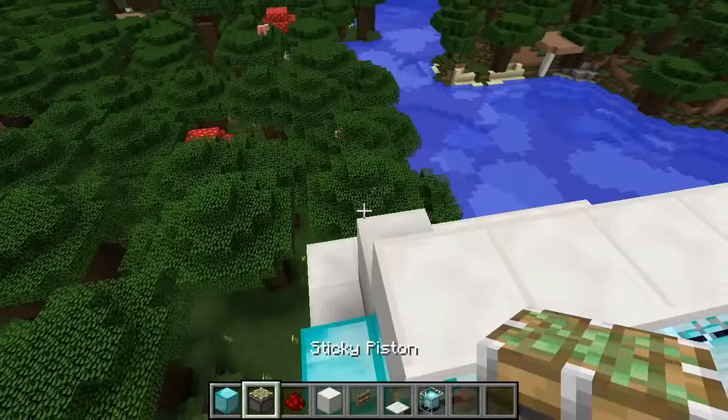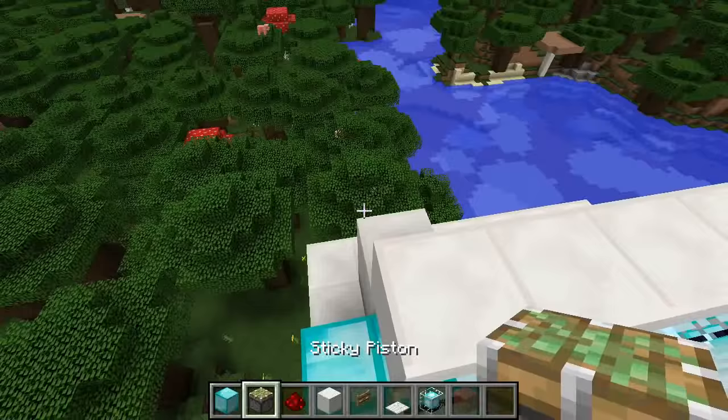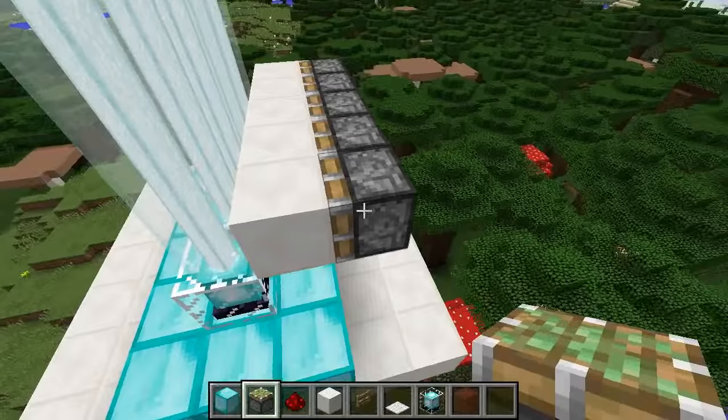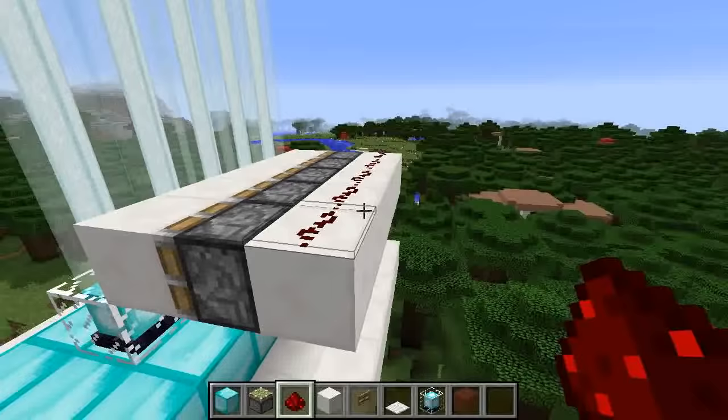I need to make a piston face this way. Get your piston orientated just like that, and then go ahead and place all the pistons down the line so that if they push into the beam, they will block it. Then behind the pistons, place some quartz blocks as well as some redstone, just like that.